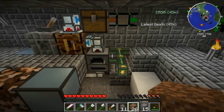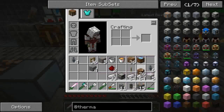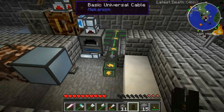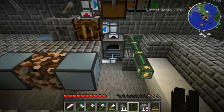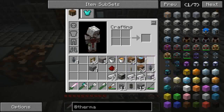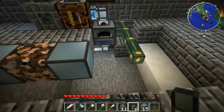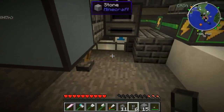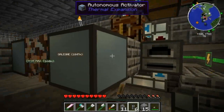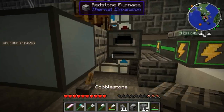Ecco cosa non ho fatto: non ho fatto la cesta, deficiente. Va bene, piccoli errori tecnici. Nel frattempo iniziamo a collegare prima i tubi. Lateralmente all'autonomous activator andiamo a piazzare la nostra simpatica fornace.